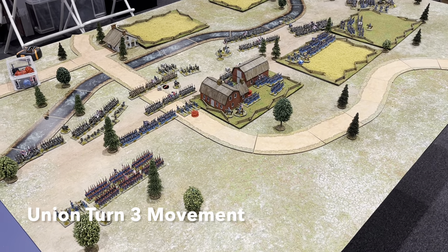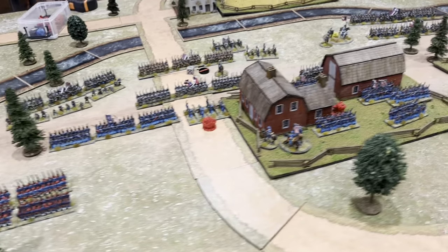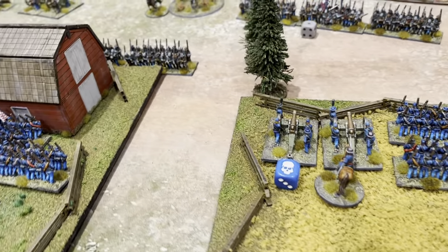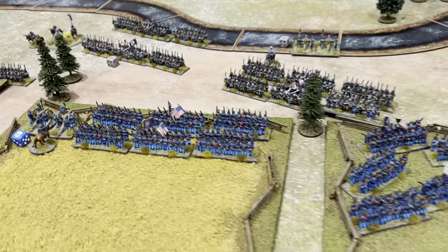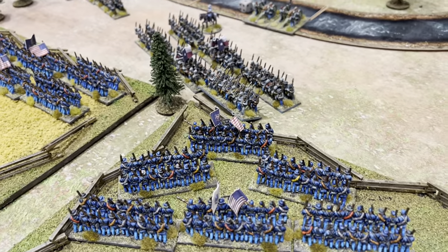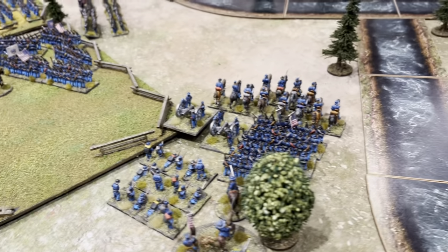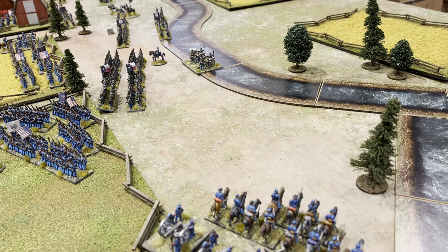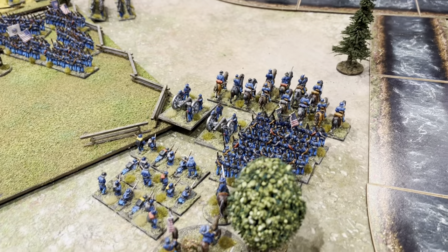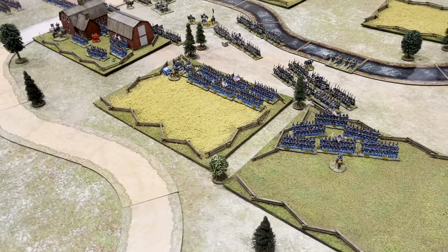End of Union turn three movement. On the left, Suave's brigade got into line and their artillery limbered up — steady progress. The first division held the farm. One brigade commander came across and rallied off a casualty from the shaken artillery battery, removing the shaken status. On the right flank, two regiments swung across into line along the fence. Unfortunately, despite General Jones being attached, the cavalry failed twice to charge across to get the Confederate guns — disappointing, but still a threat.